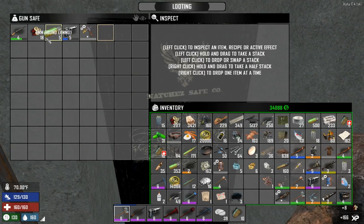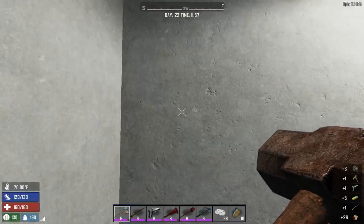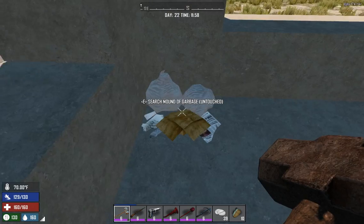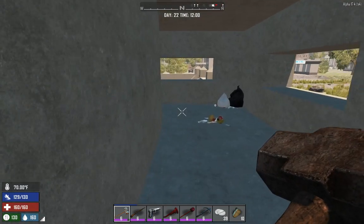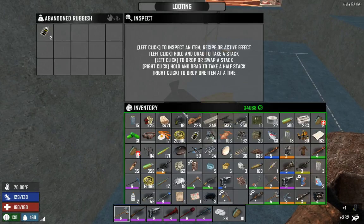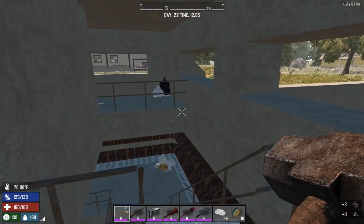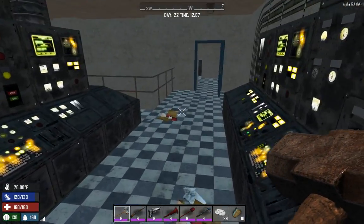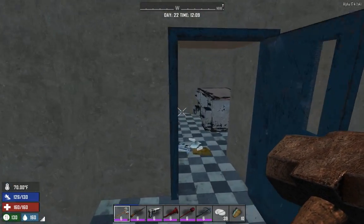We are definitely going to have some issues inventory-wise — the bike is full of magazines because I was going to run to the trader. These concrete walls will not hold up very long against the horde, so we'll have to be even more creative. Let's go clear the depths. There's a supply drop — I think it's this room. This will work.